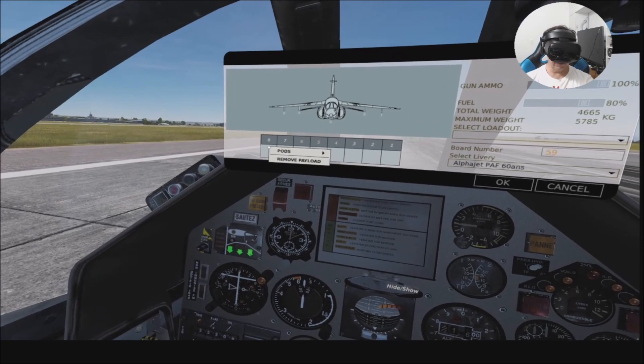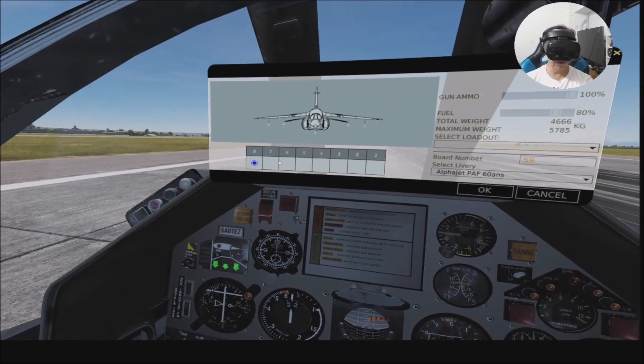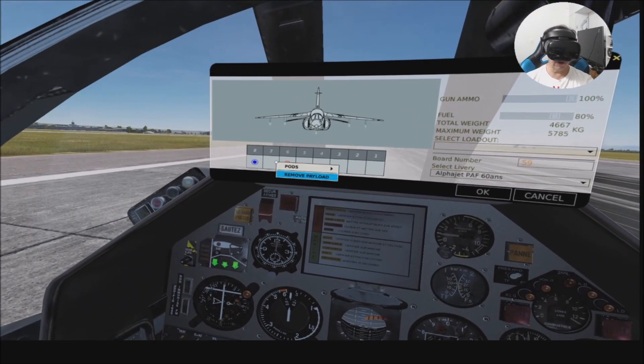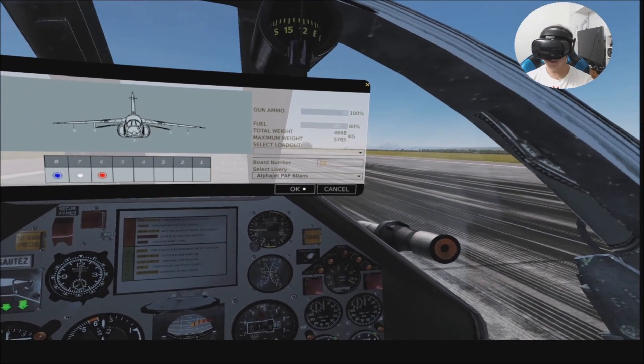Okay, in this pod here — 876 — you are able to install smoke. I'm going to install smoke blue and smoke red. You can also install smoke white.